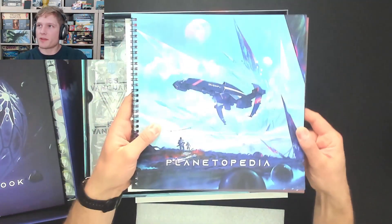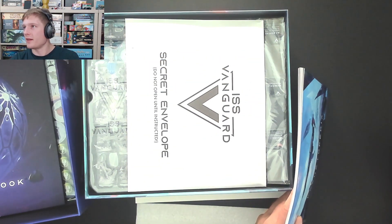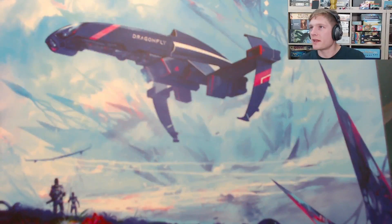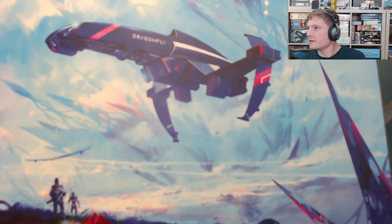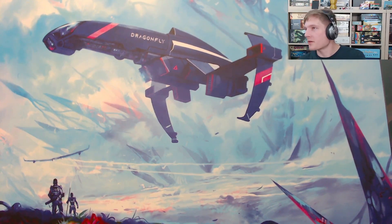The Planetopedia — don't flip through this, it's full of spoilers. The dragonfly on the front as well, which is the little ship that you take down to the planet's surface, and that's how you land there. I do really like the art in this game. It's really gorgeous.